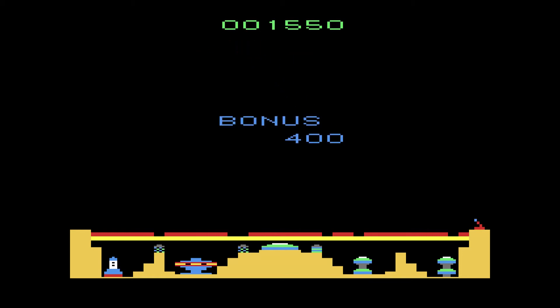If you succeed in destroying a squadron of enemies, then you'll have another squadron to deal with, except this time they get tougher. In my version of Colony 7, you use your joystick to steer your targeting crosshairs across the screen.